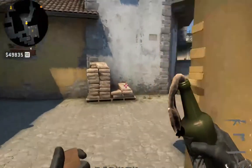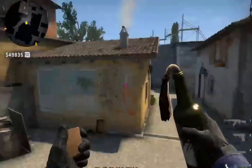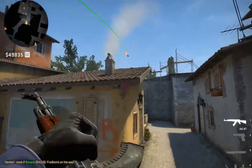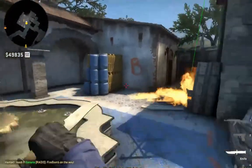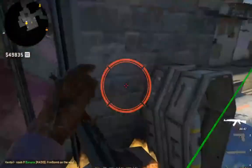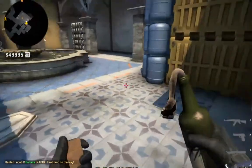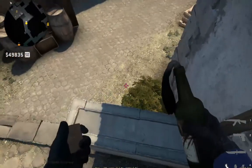Now the third molly comes in. You need a certain lineup — when you stand right here, just take the height from the chimney and aim a little above, then just jump off. He will be very low.